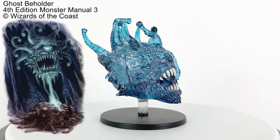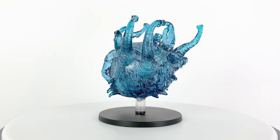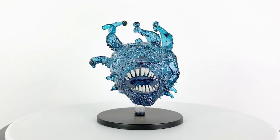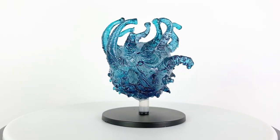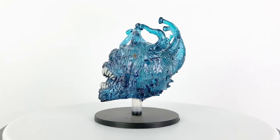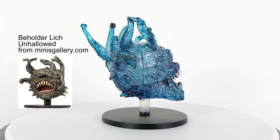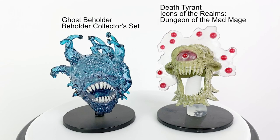They also have three eye ray attacks. The first is called Chill of the Grave, which inflicts cold and necrotic damage while slowing or immobilizing the target. Ghostly possession can daze a target or possess it entirely. And the killing thought eye ray causes the target to strike itself with whatever melee weapon it has available. 5th edition does not have the Ghost Beholder, but an undead death tyrant instead. This mini was repurposed from the sculpt originally used as a Beholder Lich in the 2007 set Unhallowed. Here is our Ghost Beholder next to the Death Tyrant mini from the Dungeon of the Mad Mage set. It was rare in that set, but it's available on many retail sites.